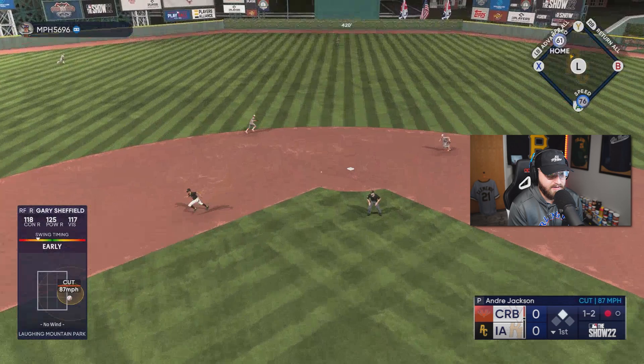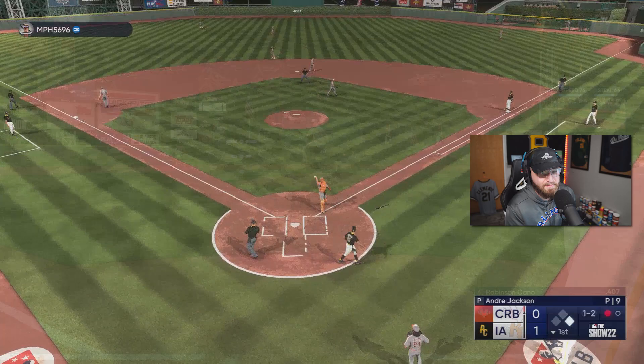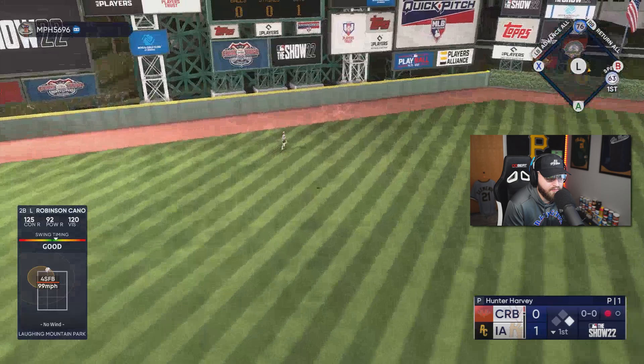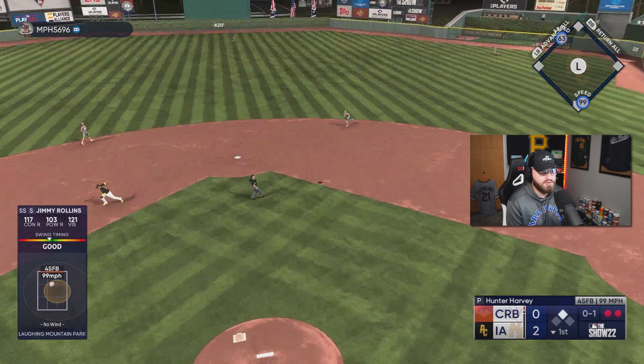Get through there, Gary! Gary Sheffield — go, go. Got to score. Let's go — Gary Sheffield with an RBI. Not a moonshot, just a crappy hit, but we'll take the RBI. Cano — that's got to go, right? I think that's going overhead. Let's go, Robinson Cano! 76 speed — Gary Sheffield can move a little bit. I didn't realize he had 76 speed.